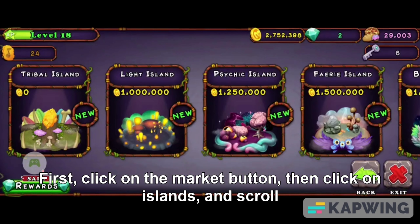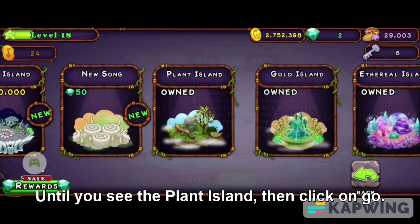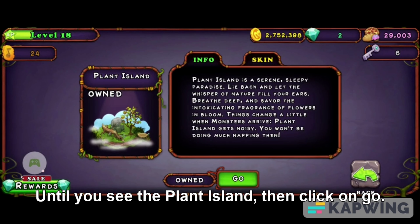First, click on the market button. Then click on islands and scroll to the right until you see the plant island. Then click on go.